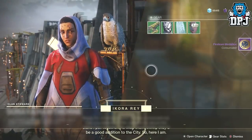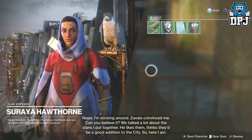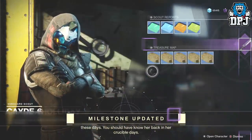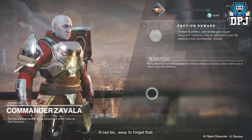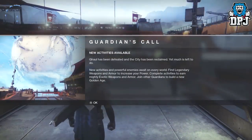Once you have completed the story, you then have to head to the new social space, that being the Tower Courtyard. Here you need to head to Hawthorne, who sends you around the tower to speak to all vendors — from Ikora to Kade to Amanda and Zavala. Upon doing this, you should be notified of new ways to earn gear, as seen on screen now.